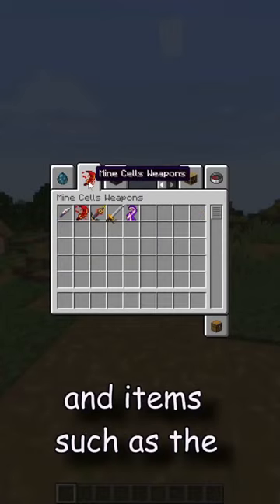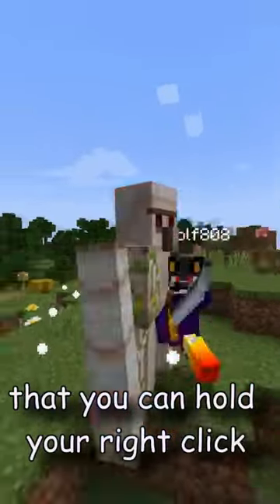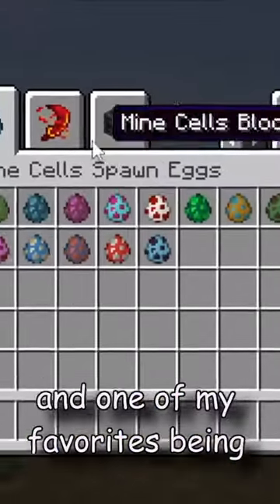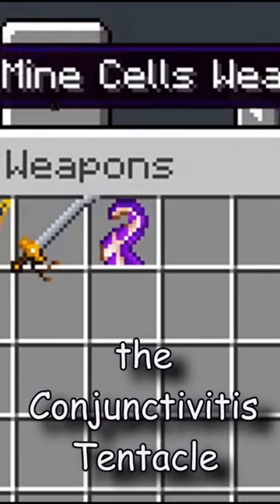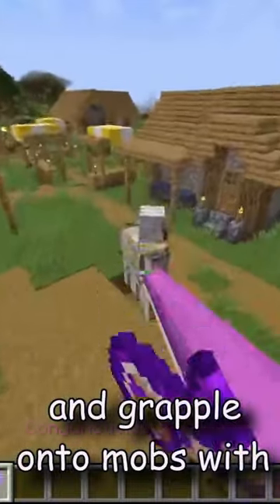You'll also find new weapons and items such as the cursed sword which curses you when wielding it, a toy's katana that you can hold right click and charge an attack, and one of my favorites being the conjunctivist tentacle that you can stick to walls and grapple onto mobs with.